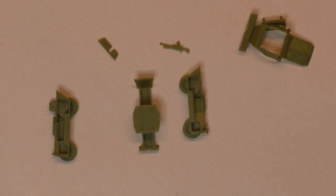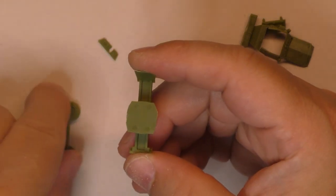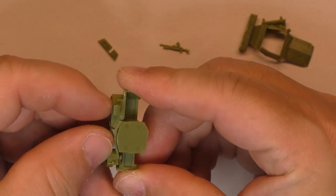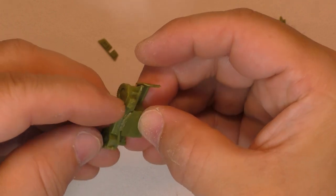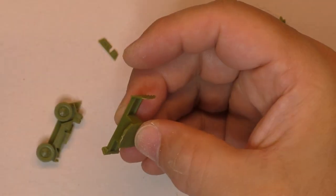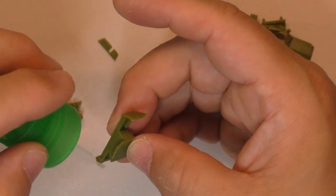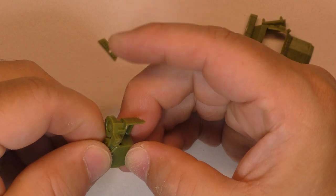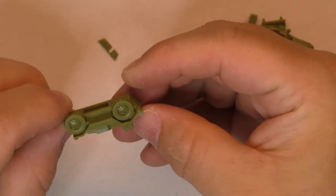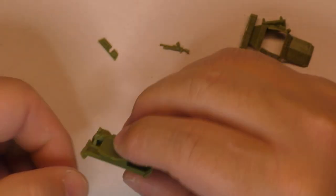First we're going to build the Dingo car. It's really just a few pieces to put together, so it's going to be really easy and fast. You get the main frame of the vehicle, then put one side and the other on, just like that. Make sure it fits, apply some Tamiya glue, and put it right there — pretty easy. Then do the same on the other side.